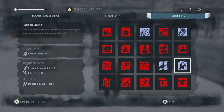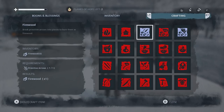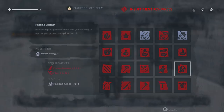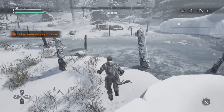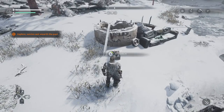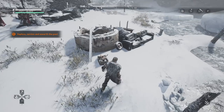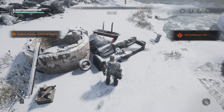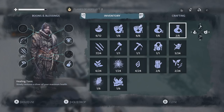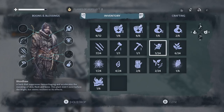Next up on your hit list is keeping yourself warm — you're going to need the fur lining. You can get this with 12 fiber and three pristine meat pieces. Generally, each deer kill will give you at least one pristine meat, but you can sometimes find some in the wild. If you get a follower with the hunting skill, they can also get more out of each hunt. The padded lining gives you more opportunity to stay out in the cold, especially if a blizzard hits or temperatures dip. Just don't forget to equip the pieces you make — the game doesn't do it automatically, you have to pop them into your slots.